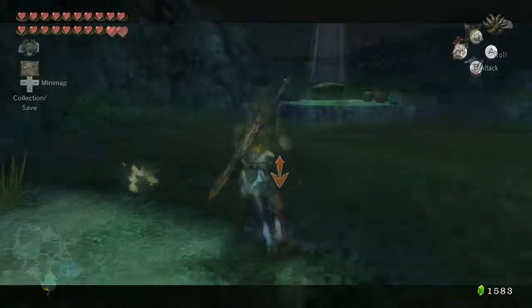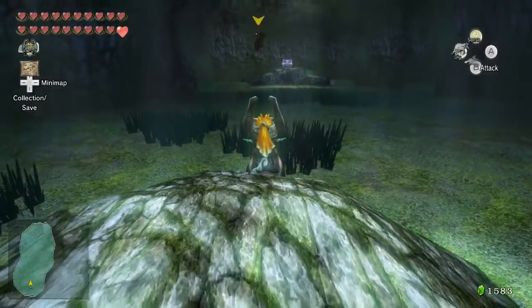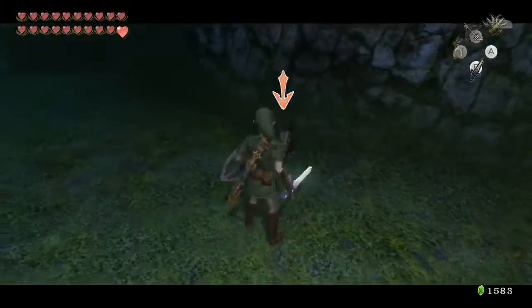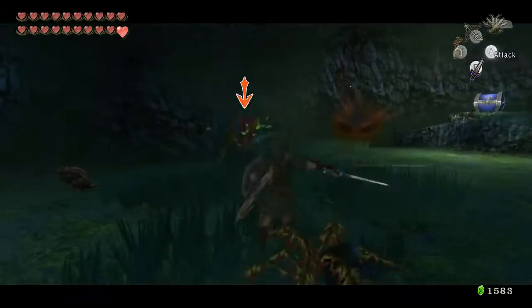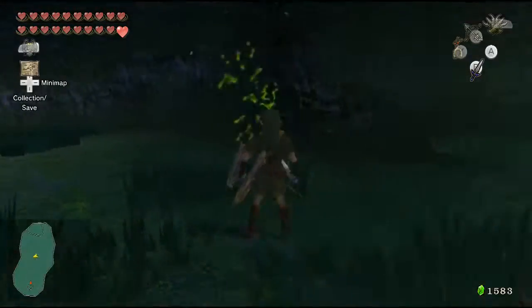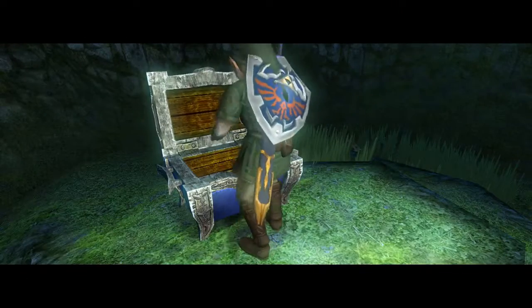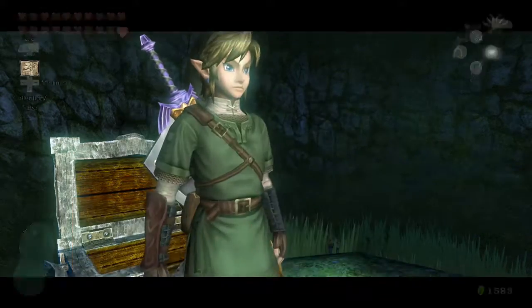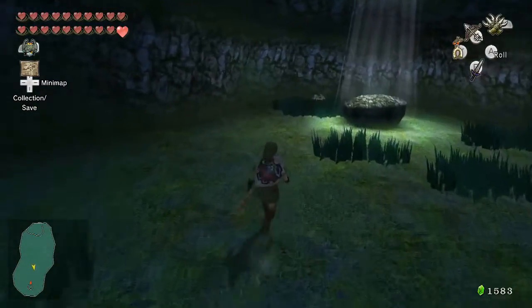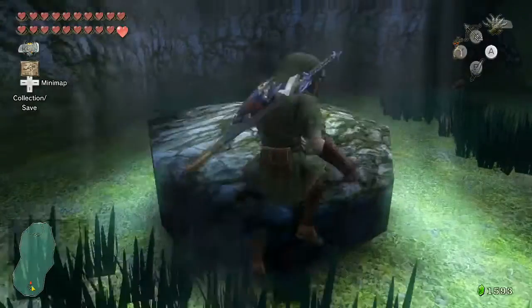Over at Southern Hyrule Field close to the transition to the Ordona Province, there's another digging spot. This grotto could have been accessed very early in the game since it's filled with just rats, Keese, and regular Deku Babas. You don't really need to take out the enemies, but on the other side there's a chest containing the Miiverse stamp for Wolf Link. There's also a mini chest in the corner with 10 rupees.